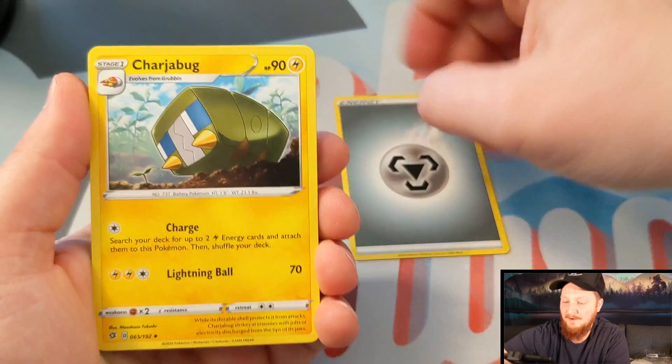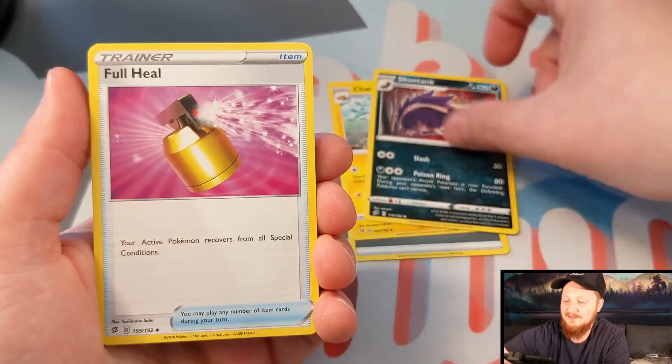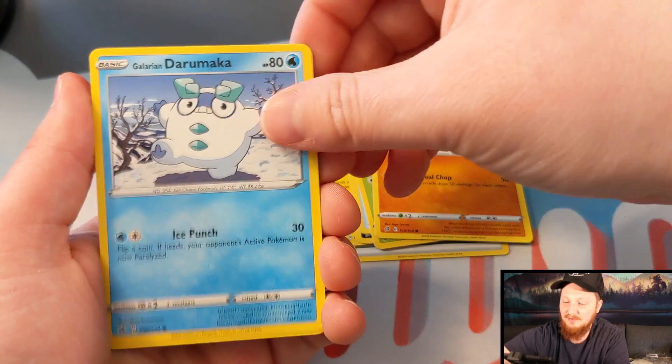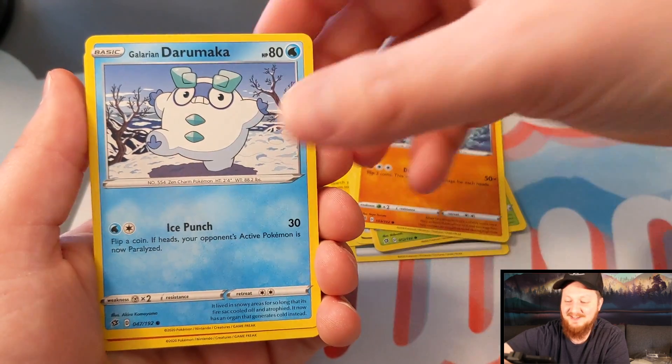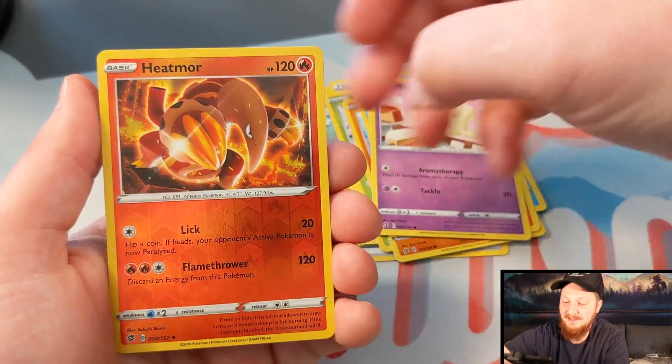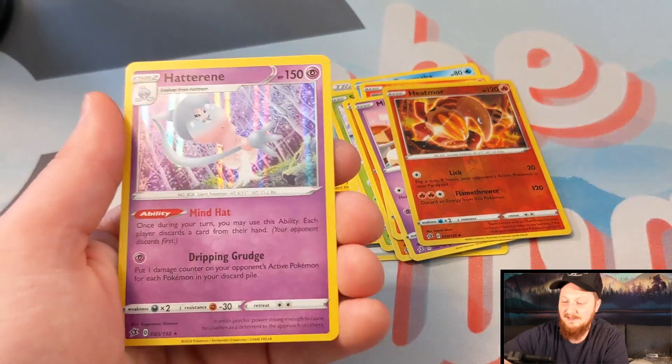See if we can finally get the alternate art that we want. We've got Steel, Charge Bug, Skunk Tank, a Full Heal. We've got Snover, Bionicle — remember Bionicles? That's a Bionicle, but Galarian Darumaka, a Vulpix, Milceri, Heatmor, and a Hatterene for that in the Rebel Clash.